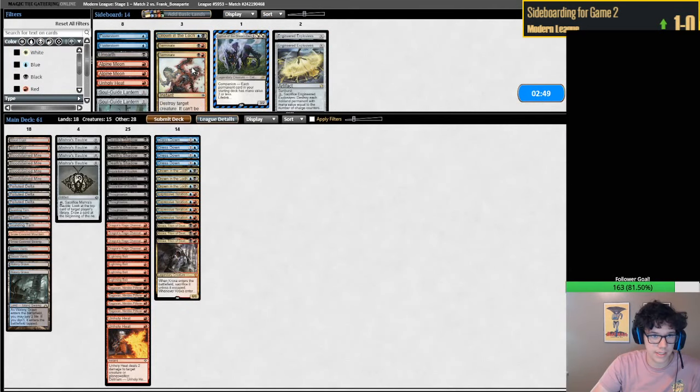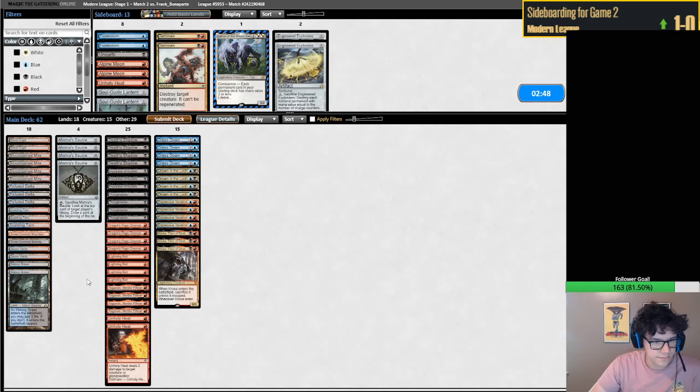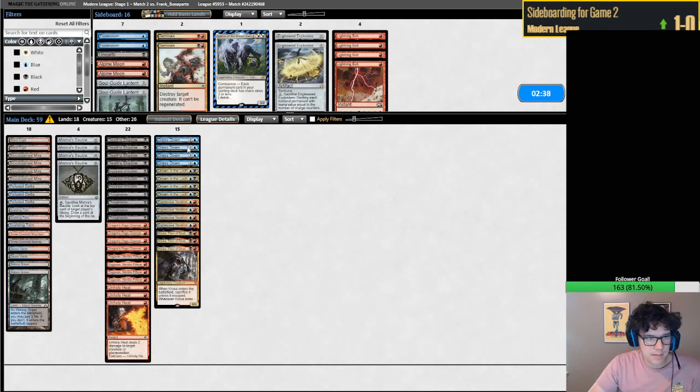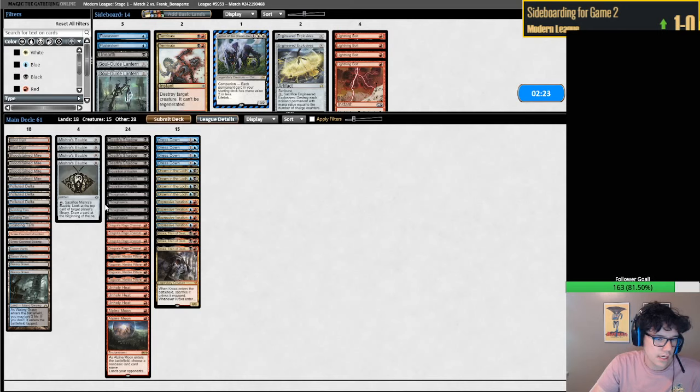Unholy Heat's probably fine - they probably play some number of relevant cards. Alpine Moon's probably fine, just for the fact that it can name Urza's Saga or a Tron piece, which is pretty valuable. What do I want to get rid of? Could see getting rid of an Inquisition or something like that. Could see Dress Down - maybe three is just fine. I think I'm going to side on the fact that Dress Down is slightly worse here.